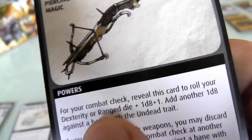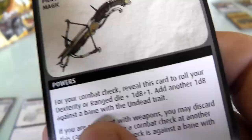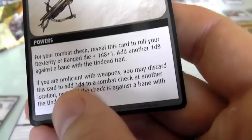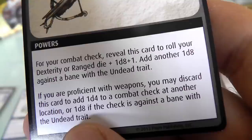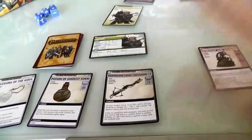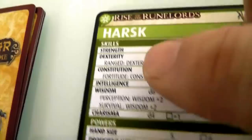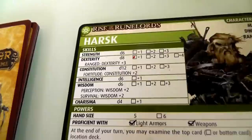I reveal the crossbow and choose ranged — d8 plus 1 plus 3, so d8 plus 4. Also if I'm proficient with weapons, which I am, I can discard it and add an additional 1d4 at another location to help Jen in a fight. I'm not going to do that right now. So I roll d8 twice, add five total: my ranged is d8 plus 1 plus 3, so that's plus 4, plus the crossbow's own plus 1, making plus 5. I get to beat a 9 — should be fine.